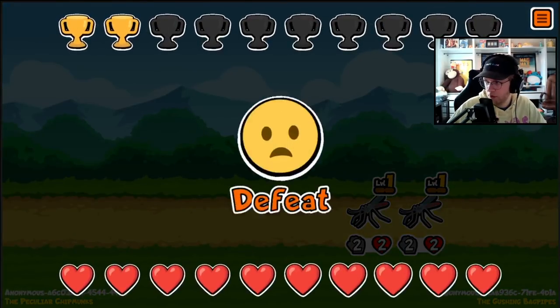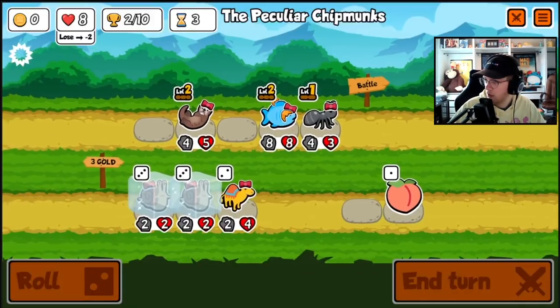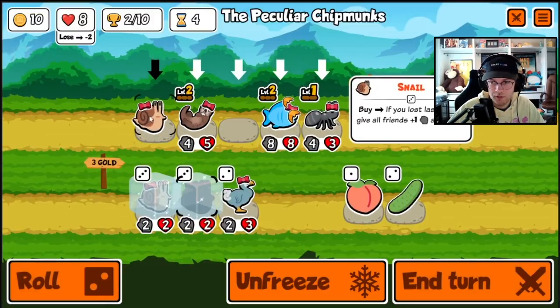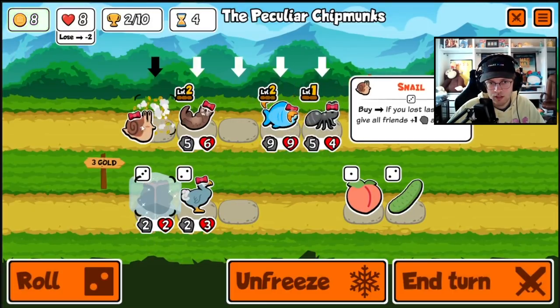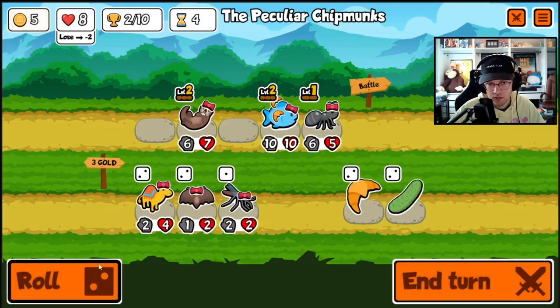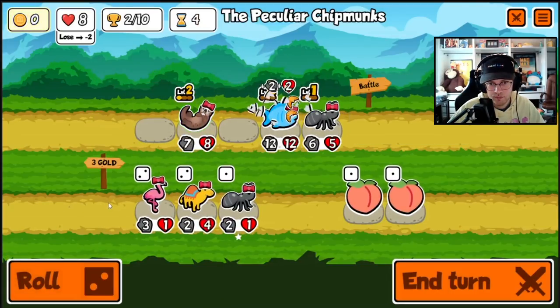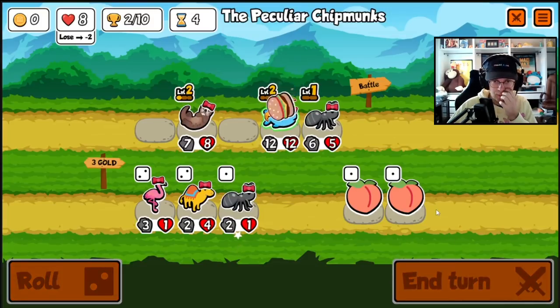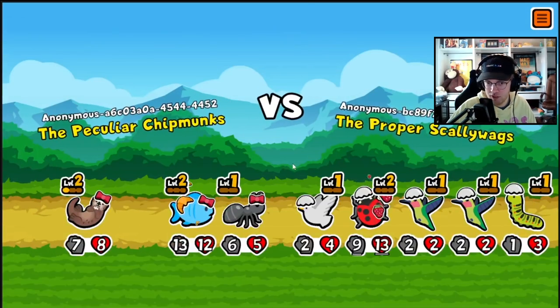Good thing I froze those snails. Now I'd really like to find a hedgehog. Our team's looking strong, and it's been great leveling stuff up to level three.